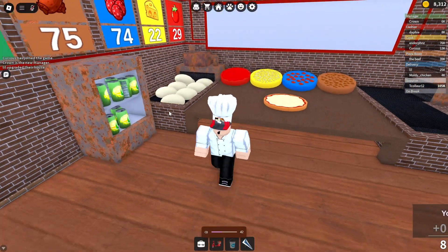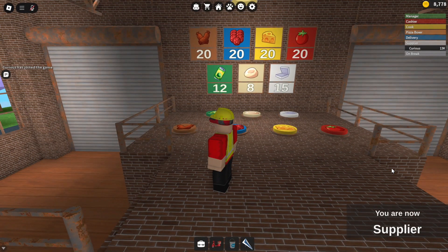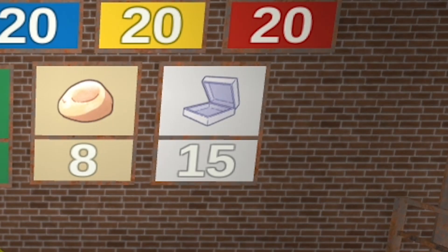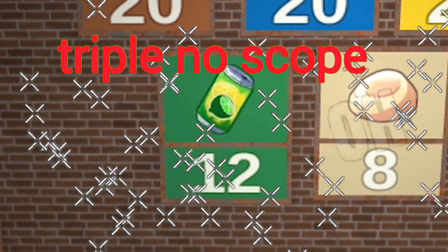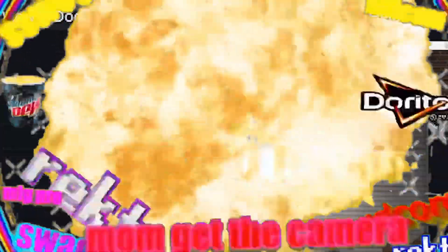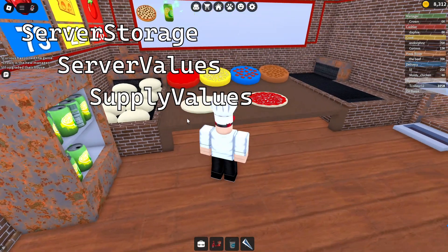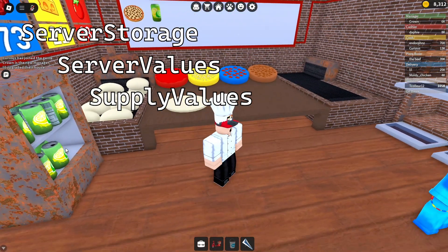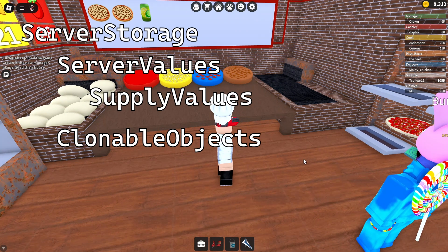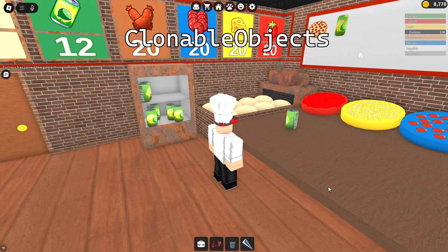Due to Work at a Pizza Place's collaborative nature, a lot of values are shared server-wide. These include how much of each supply there is, which includes dough, tomato sauce, cheese, pepperoni, sausage, pizza boxes, and knockoff Mountain Dew. These values are kept in a folder in what's called the server storage. You'll also find in the server storage all the objects in the game that are cloned — in a different folder — including supply boxes, vehicles, the ingredients themselves, and of course, knockoff Mountain Dew.